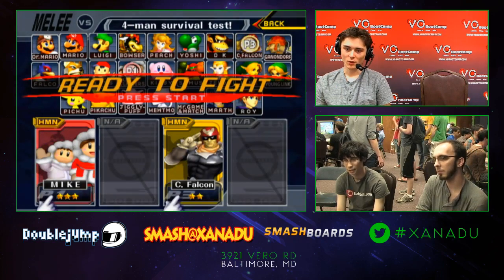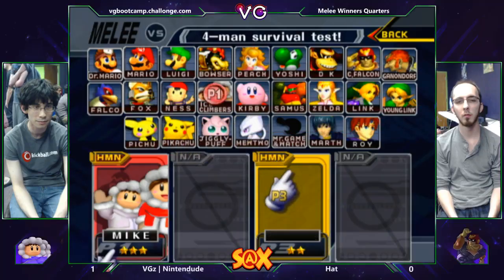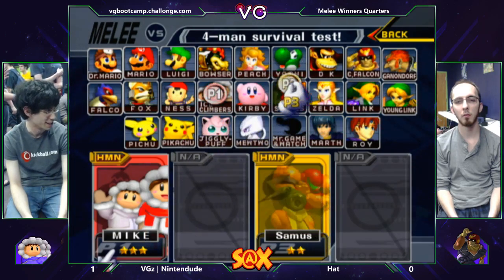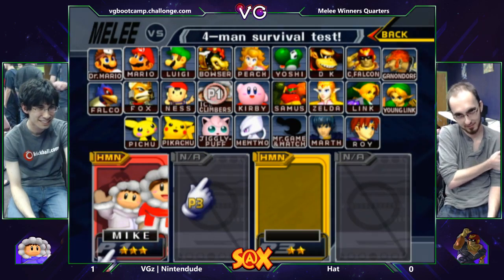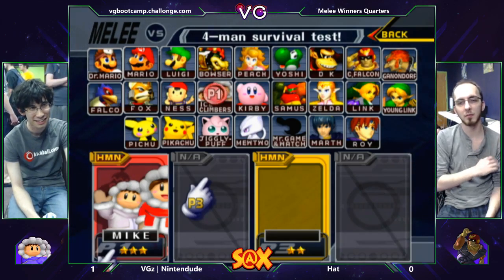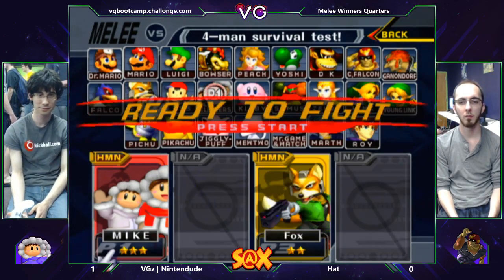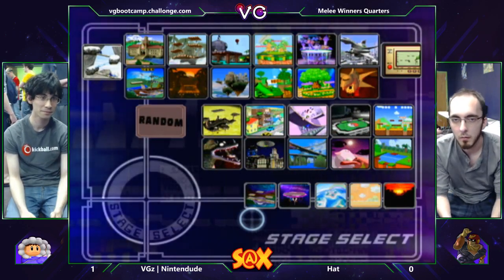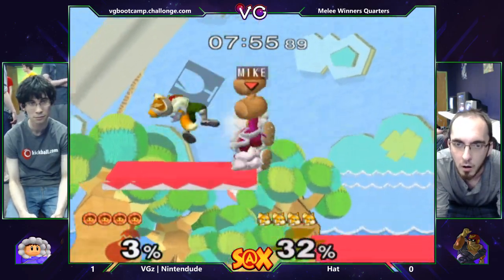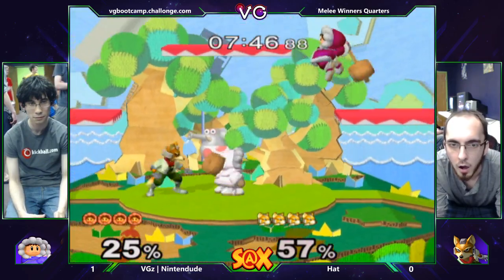Let's see what the counterpick is for game two. What could Hat have done better? He was doing so well for a good chunk of that match — making Nintendude come to him, camping that top platform on Sopo. He's going to end up switching to Fox. He won't go Yoshi, he won't — he's thinking about it. Go Ness. He's like, what possible character can I select that will win me this game? All right, let's see what happens — the Fox comes out. Falcon wasn't cutting it, let's switch to Fox.